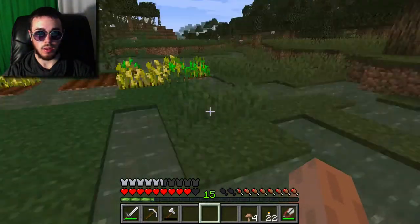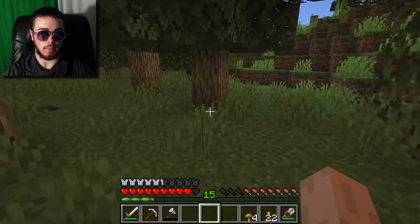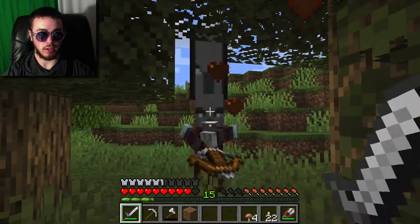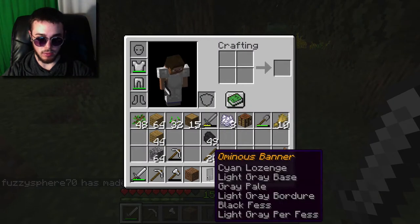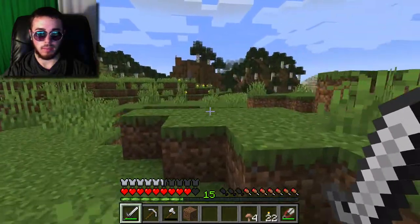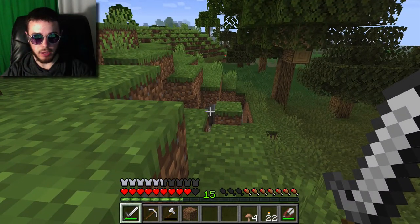Oh, the raiders got stuck in a tree! That's neat. Let's go kill these raiders - I didn't realize what had happened, just hearing their grunts. That's a good way to trap raiders - get them stuck in a tree. We got the 'Voluntary Exile' advancement, very cool! And I have a banner now. I thought killing the flag bearer gave some sort of a curse but I guess not.